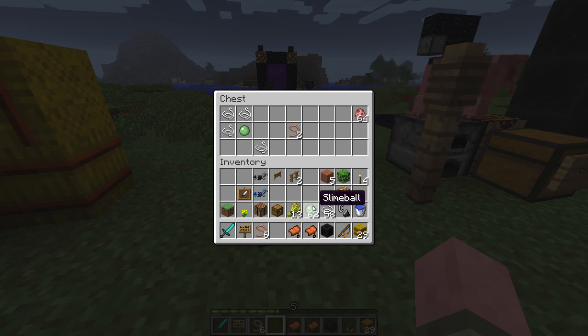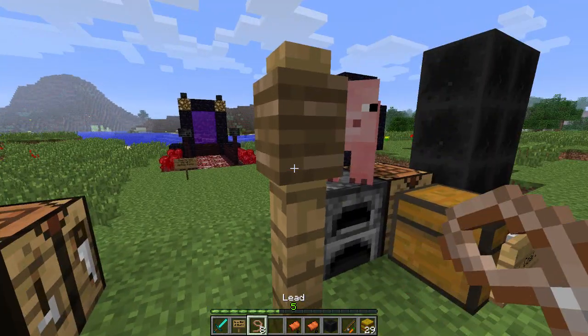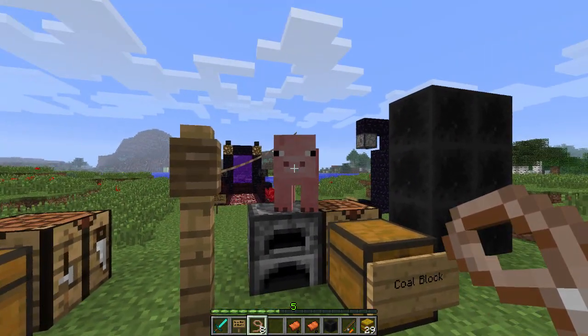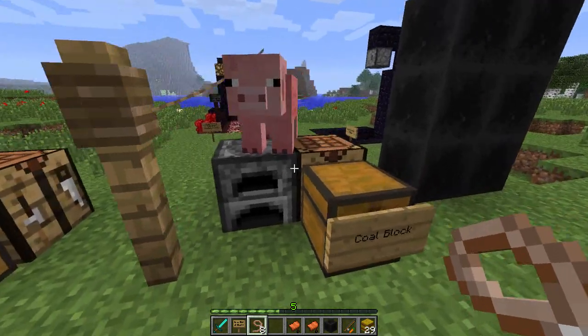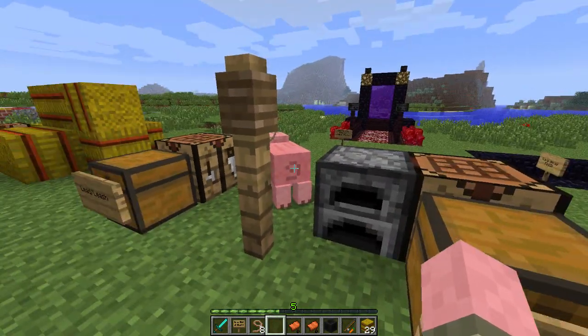Let's give it a try. Mr. Snorty over here is all tied up and ready to rumble. You just stand right there, pal, because I'm going to cook about 64 of your little friends.